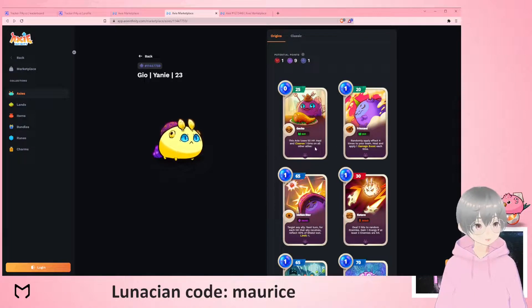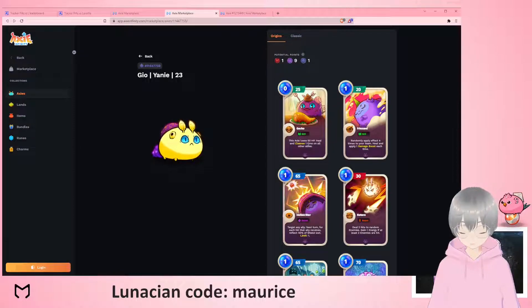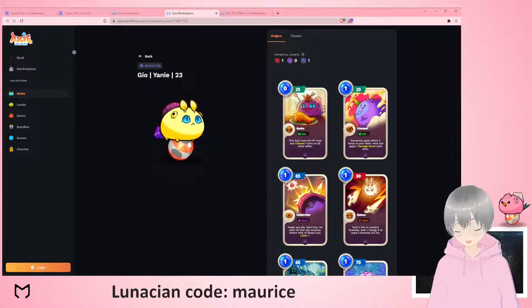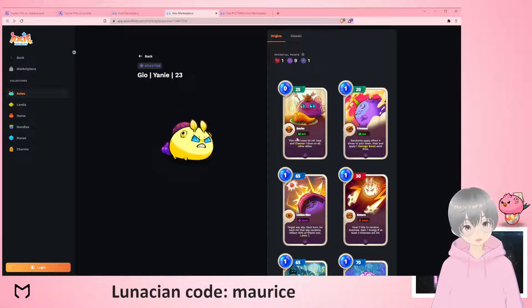Looking at the skills: Gecko is very interesting — it's an AOE heal that does a bit of damage to itself but heals the rest, and importantly it cleanses everyone, which is very strong especially if you have doubt, fragile, or vulnerable. Those can all just be cleansed.